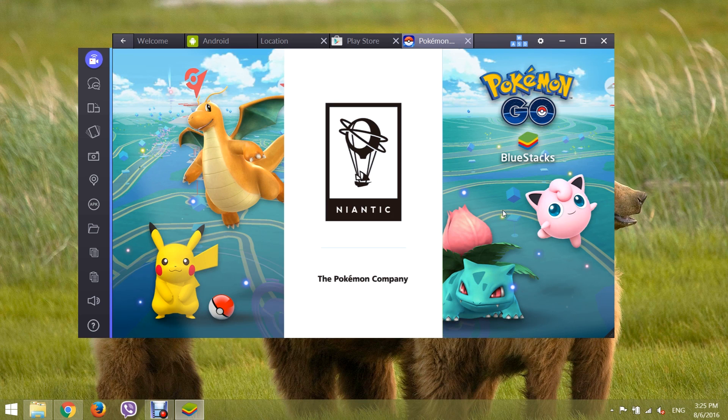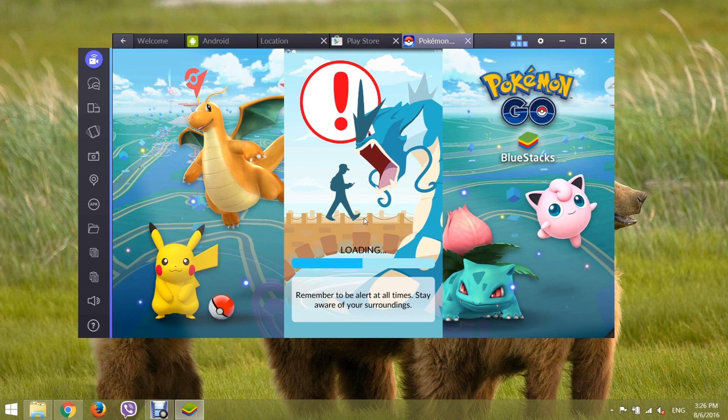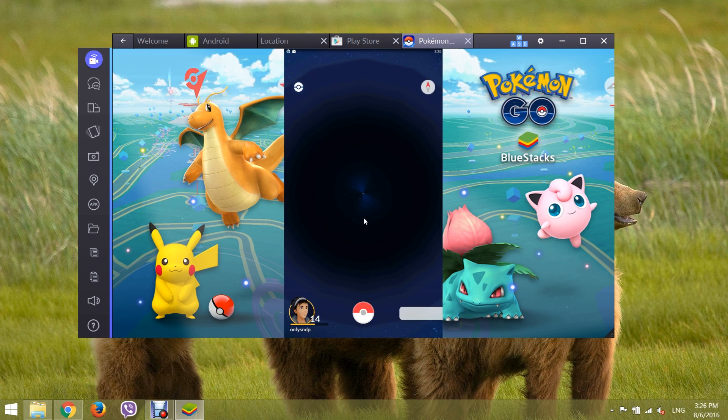After that, open Pokémon Go. Give your date of birth, then log in with your account. Now it will show you in your fake location.